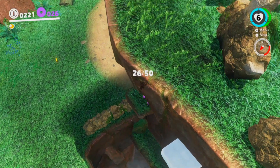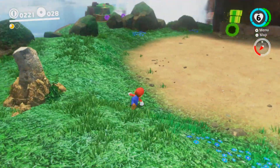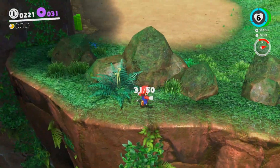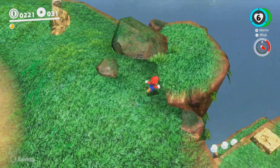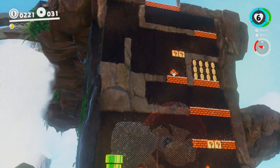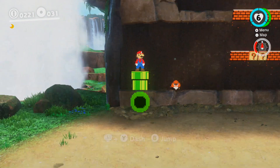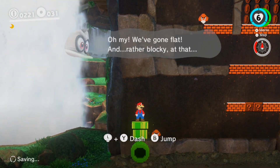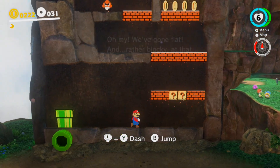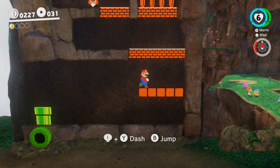Let's get up here and collect these — we're already 28 out of 50 currency for this kingdom, which is pretty impressive considering we've only been here a short time. Now, the great wall was hiding an 8-bit section, and if you go in this pipe — oh my! We've gone flat, and rather blocky at that. You can play as 8-bit Mario in this game. It just keeps getting cooler.